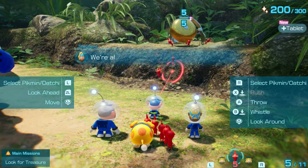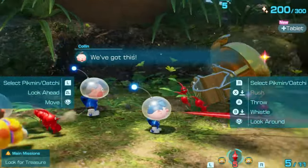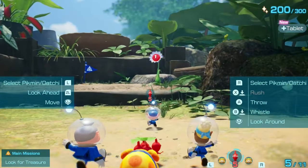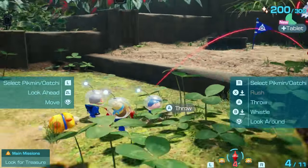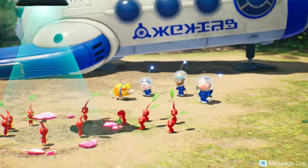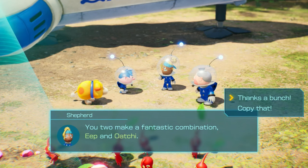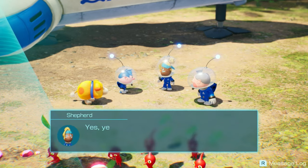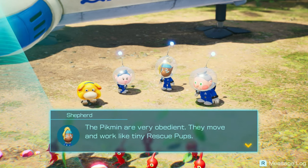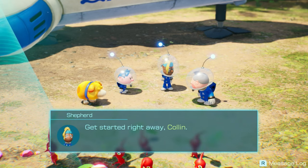We collect more treasures - something like a bell. We pick up additional pellets to create more Pikmin. Colin and Shepherd make a fantastic combination, and the Pikmin are praised as very obedient, moving and working like tiny rescue pups. Now it's time to extract the energy from all the treasure. Colin gets started right away.